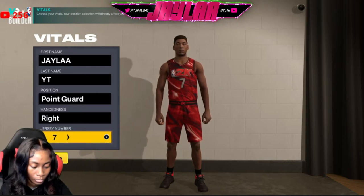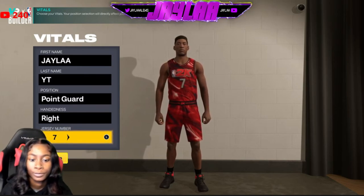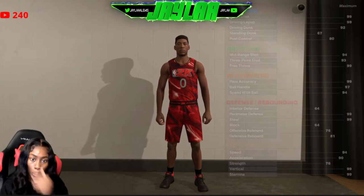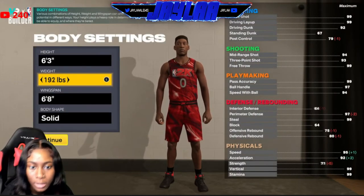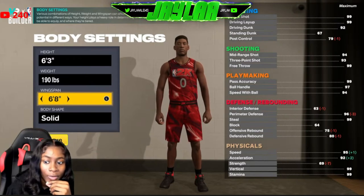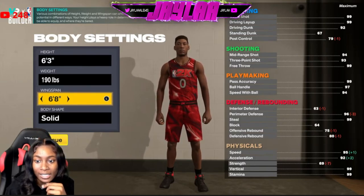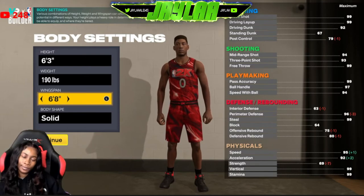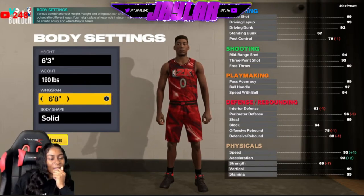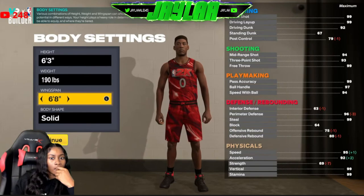As you guys can see in the background, I made a point guard. I made the height 6'3, weight was like 190 or 180 — I didn't want to go too big or too small, just right in the middle so I could still have some way of protecting myself against bigger defenders. With the 190, you can just look at the stats on the side of the screen. I also am going to put you guys on to a great jump shot to use in this game for all PG builds. It will most likely work with a shooting guard build too, but if you're within that 6'3 height you're going to be in really good shape.